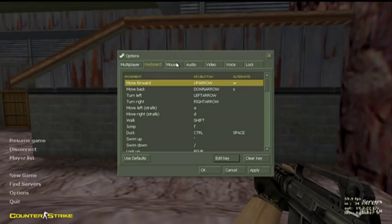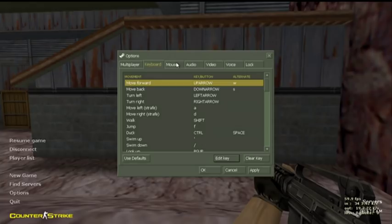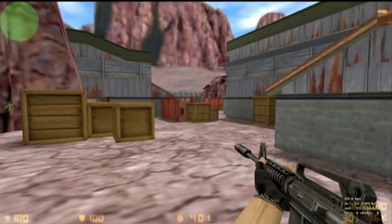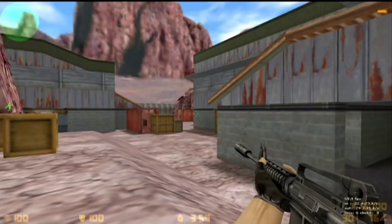For mouse sensitivity, I use 2.0. I think it's pretty much the perfect sensitivity because it's not too fast but not too slow either. I can make really fast movements and also do really small adjustments at long distance when people are moving. That is my setup, and if you want to download my config you can do it via the link next to the video.